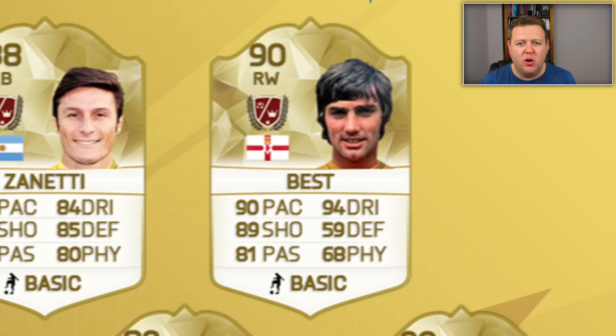Quite possibly the one I'm most excited for is George Best. Look at this card: 90 overall rating — I thought that would be higher, not going to lie. We've got 90 pace, 89 shooting, 81 passing and a whopping 94 dribbling. Put that together with four star skills and weak foot, this guy is going to be an absolute tank at right wing. I can just imagine it — Giggs one side, Best the other. It's like Man United glory days.